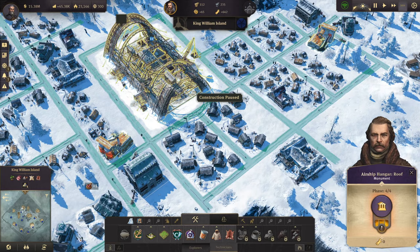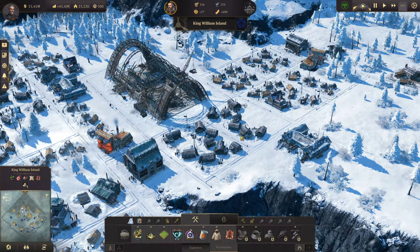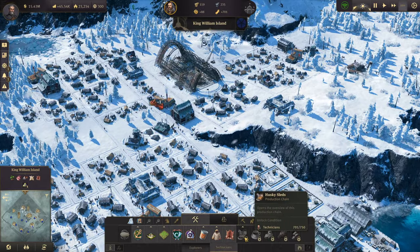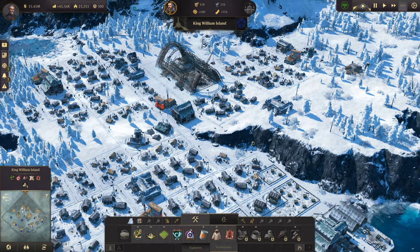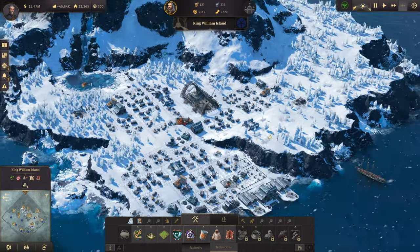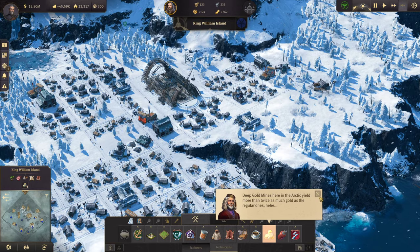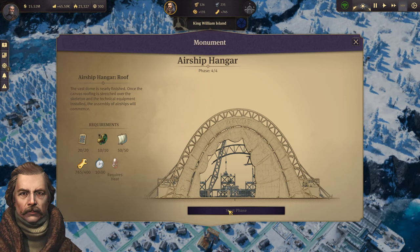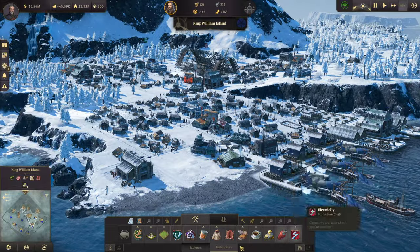Canned food has been supplied. This might actually get us close enough to the 750. It is rolling up rather quickly. That's going to unlock the husky sleds, the coffee, and the deep gold mines. There's our 750! It is time to start the last phase — the airship hangar roof. Let's do it.